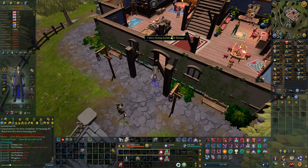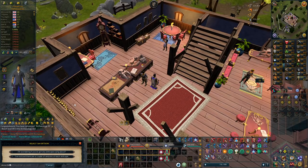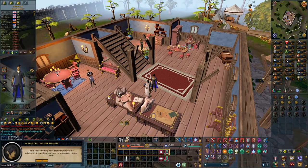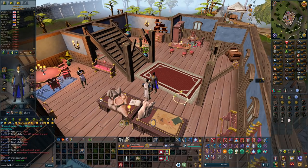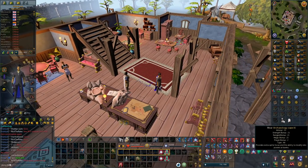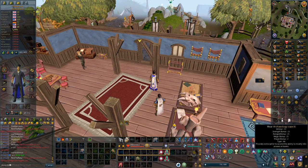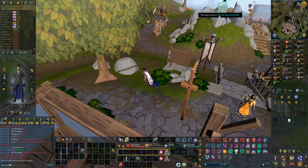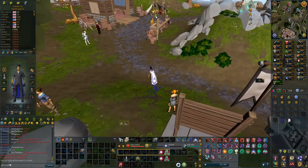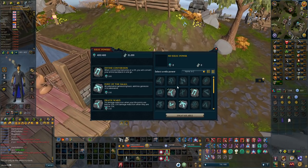The Archaeology cape lets you change relics at a bank, and also something about sprite focus being better. So let's buy the skill cape — another 99 done, feels really good. Archaeology was pretty slow to get to 99, though of course you can go all the way to 120. The cape provides extra sprite focus and the ability to modify relic powers at the bank. I'm going to go to a bank and show you what that looks like.